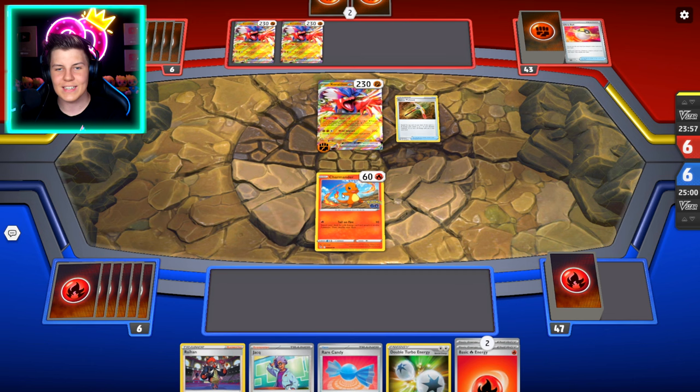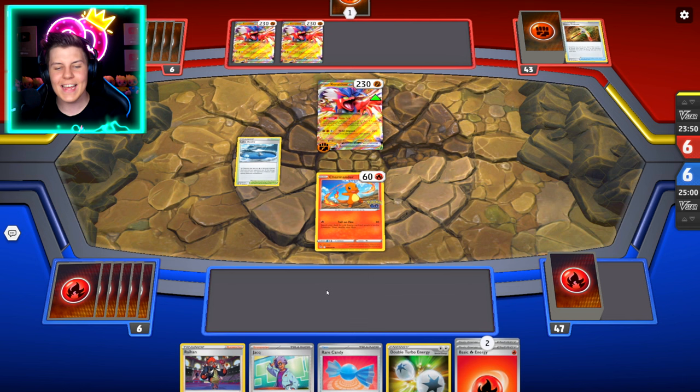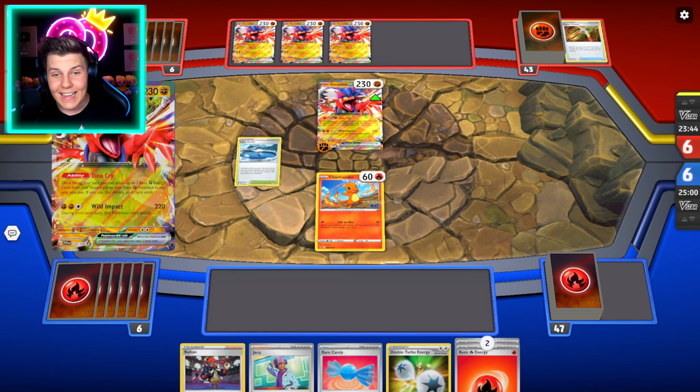Can't believe we've got three Coridons — that is insane. All right, let's go. They should be wrapping up their turn any second now. We want to start off with Jack. They've got four Coridon EXs. This is gonna be a difficult game.